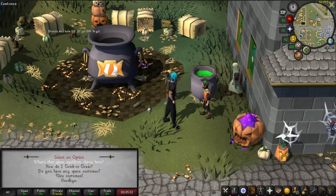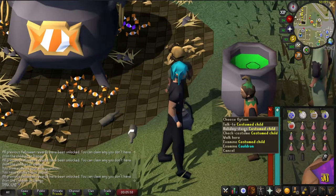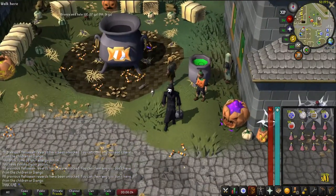Now you need to talk to this child and select the first two options to get the cauldron. Once you get it, click on him again and select holiday items, then pick an outfit that you like. I selected the banshee one because it looks really cool.